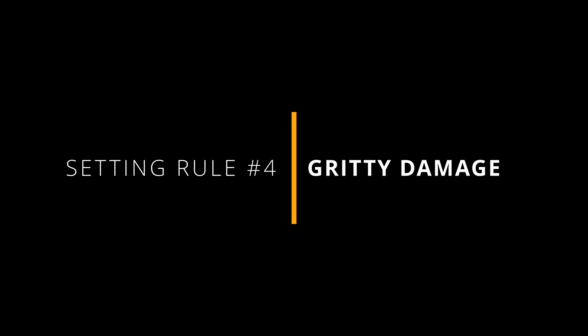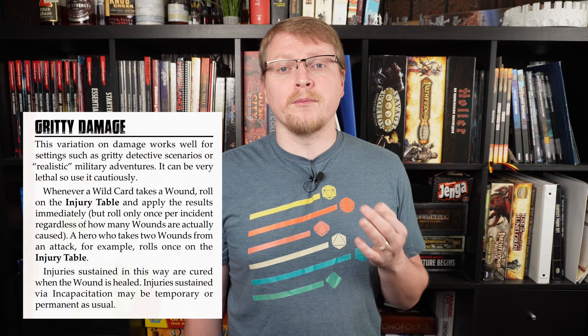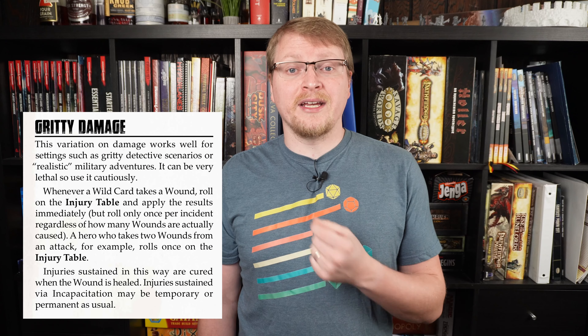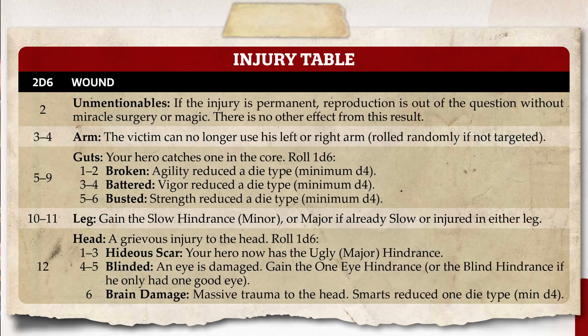Continuing the idea of a gritty campaign, the Gritty Damage setting rule takes things to a whole new level. With this rule, characters suffer more severe injuries when they take damage. Every time characters take a wound, they suffer an injury from the injury table, such as broken bones, shattered limbs, and other serious injuries. This rule makes combat more dangerous, but also more exciting and immersive. It encourages players to think tactically and to use cover and other defensive measures to avoid taking damage. Injuries sustained this way are healed when the corresponding wound is healed as well.